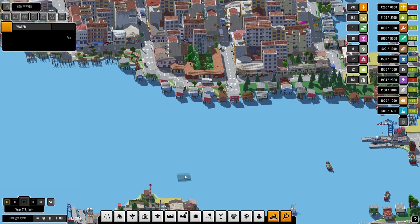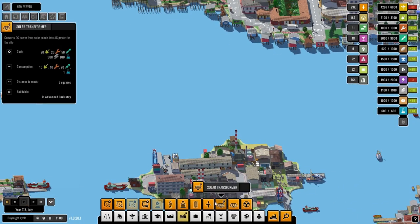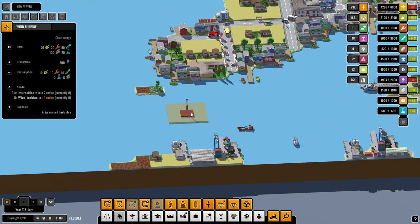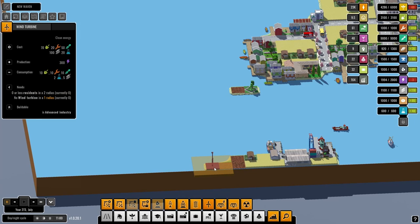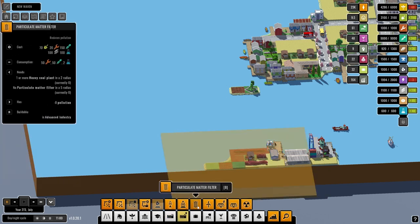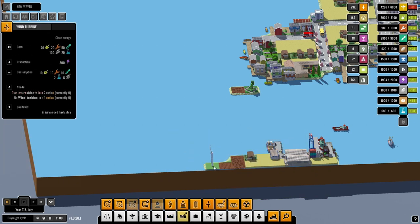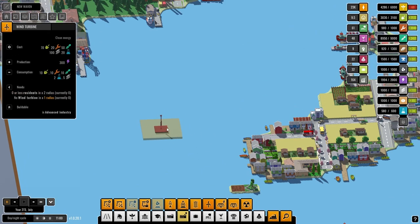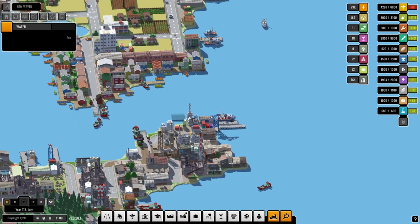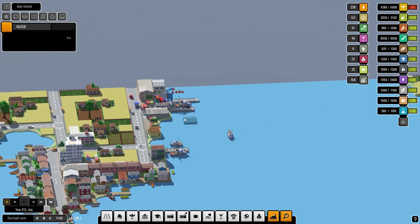Power. We could go ahead and put in our first wind turbine. Where are we going to put it? We could put it in there because we don't have any residents there. There we go. Back to the food problem.